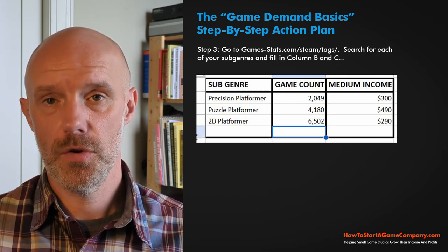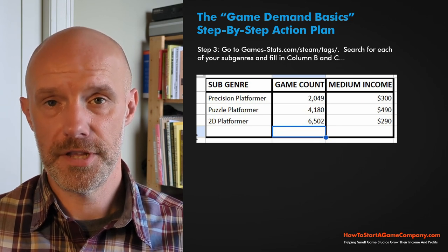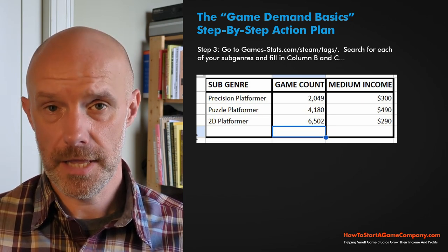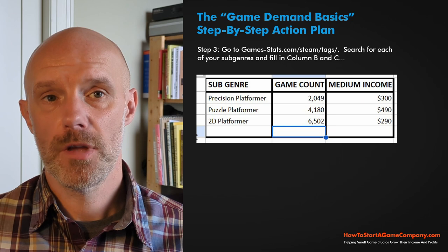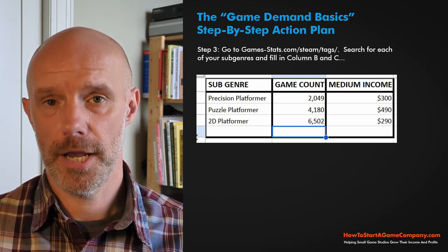Then plug in the game count and medium income for each of the three or more sub-genres you picked. Doing this will give you a snapshot — a bird's-eye view — of how big your potential market can be.